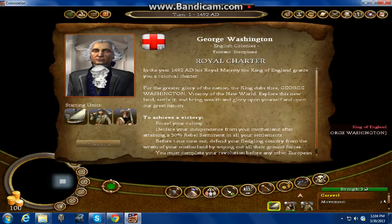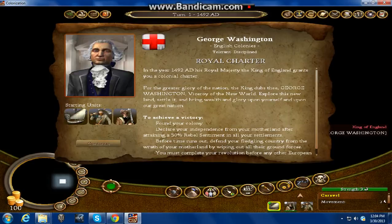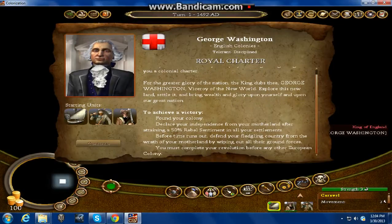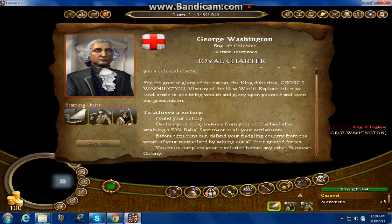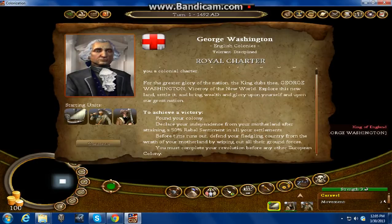This is the main introduction once you enter the game — basically the campaign screen. In the year 1492 A.D., His Royal Majesty the King of England grants you a charter. For the greater glory of the nation, the king dubs you George Washington, Viceroy of the New England World. Explore this new land, settle it, and bring wealth and glory upon yourself and upon our great nation. Found your colony, declare your independence after attaining a 50% rebel sentiment across all your settlements, and defeat your motherland by wiping out all their ground forces. Since I have European rivals disabled, we won't have to worry about that.